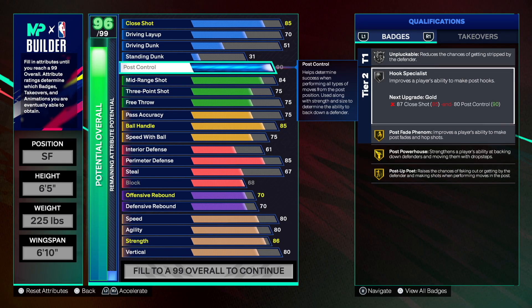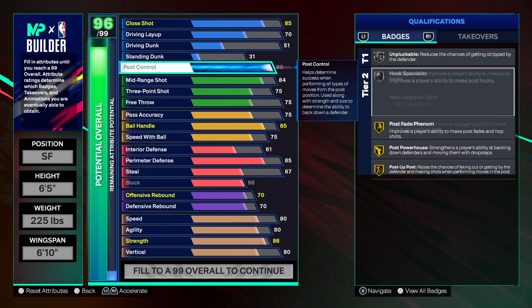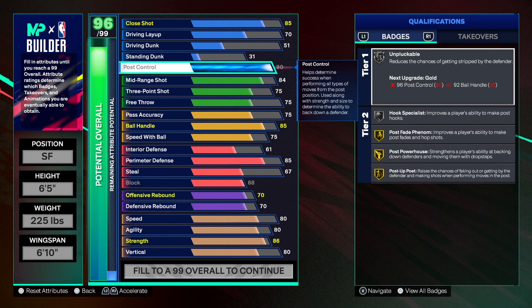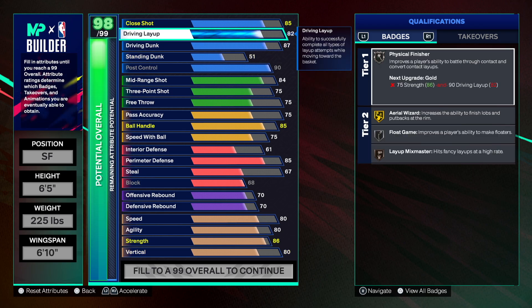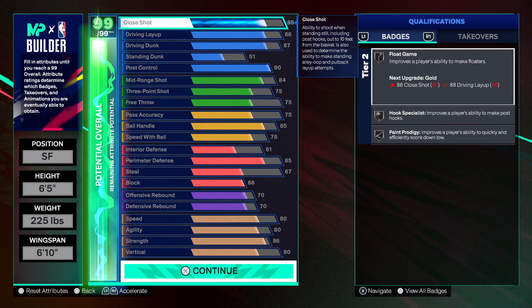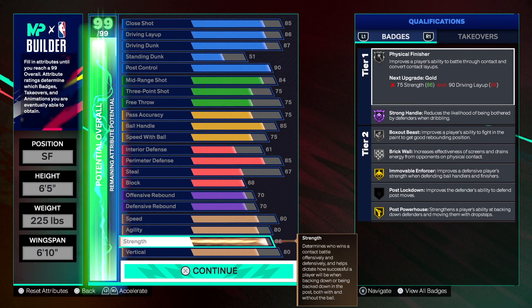This is where the build gets crazy — 90 post control. Elgin Baylor, stop playing with me! Post Poet on gold, Post Powerhouse gold, Post Fade Phenom gold, Hook Specialist silver, Unpluckable — 90 post control on a six-five, 225 small forward, insane. Then we go 51 on inside scoring, 87 on driving dunk for silver Posterizer. This build can be really dominant with more contact breakers — 15 total. We're going 86 on layup.